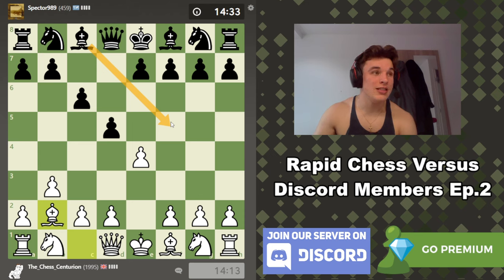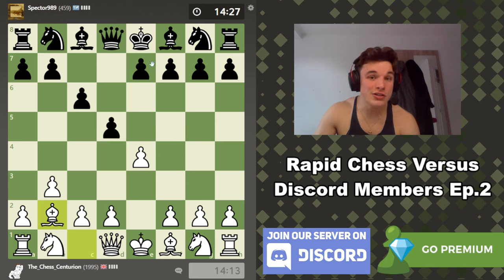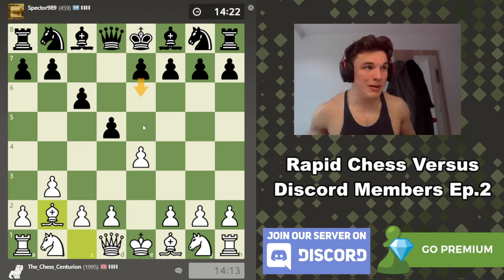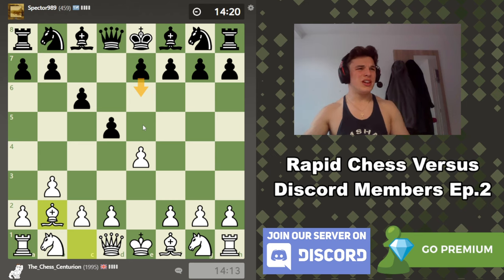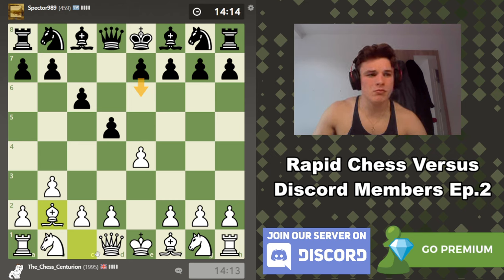The main difference is that against the Caro the bishop can get out to f5 to defend the pawn once he takes, whereas in the French when the pawn is on e6 that's not possible — so it's a slightly better version for black. The computer gives it around zero or maybe minus 0.1, but it's very tricky to play, which is why I'm a big fan of it.